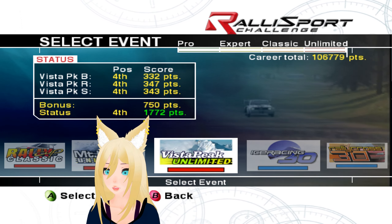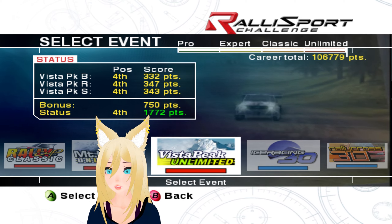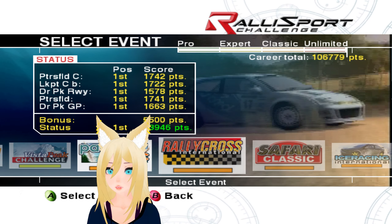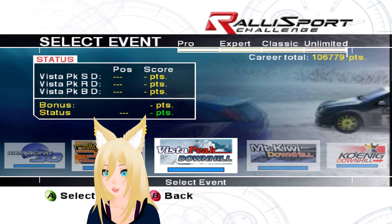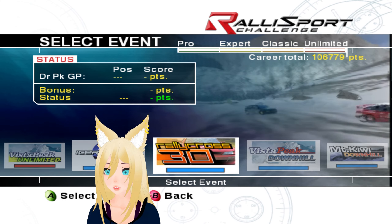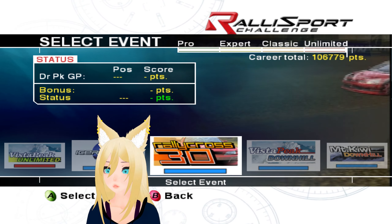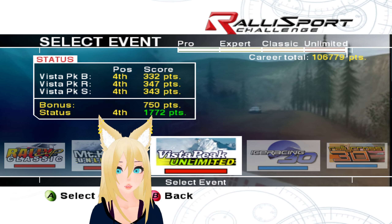We go get our participation trophy of 750 points. And there we go — all the way through the red events, which is unlimited. We have first place for a lot of them and then a few fourth places, but it's fine. Next episode we will... I don't actually know what these next events are, so I might look it up beforehand. It might be some sort of special event — it says 30, I don't know if it's like 30 seconds or what. We'll see. Thank you all so much for watching this episode and I will see you all in the next one.